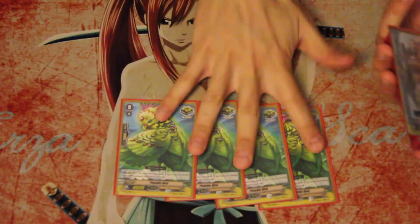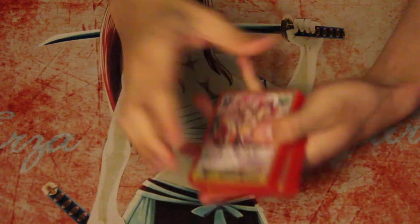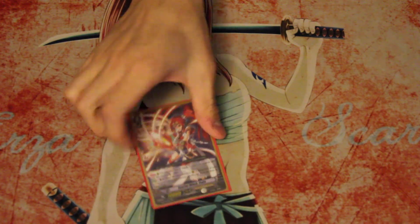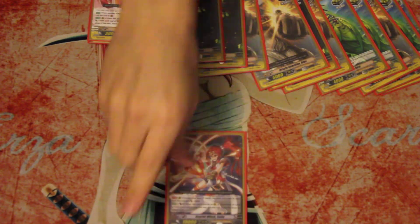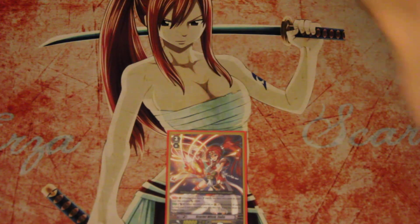Last but not least for the deck: 12 crits and 4 heals. I tried putting draw triggers back in, but 12 crits are really important because your Vanguard is always going to be at 10k, which is very vulnerable to power columns — 10k Vanguards are very weak nowadays. I wish Coco could be 11k, but with 12 crits, the sooner you can push your opponent to that 4 or 5 damage mark, the better position you'll be in. As long as you guard effectively and crit your opponent early enough, you basically win the game. And 12 crits is still intimidating — if you ride Coco for the first time and draw 3 cards without many crits, you know you're probably going to hit a pretty devastating twin drive.